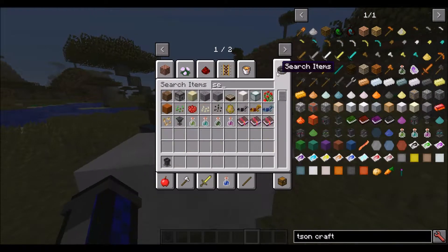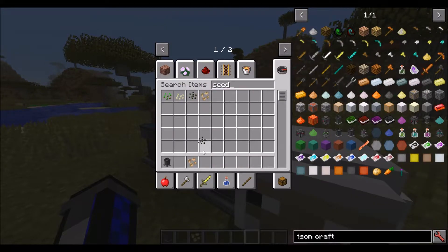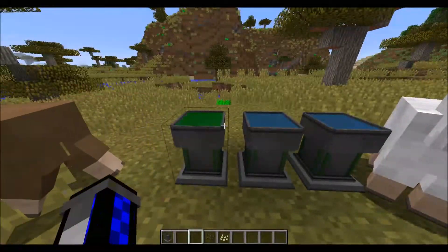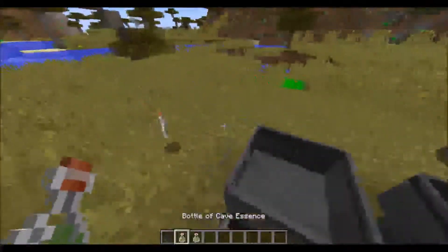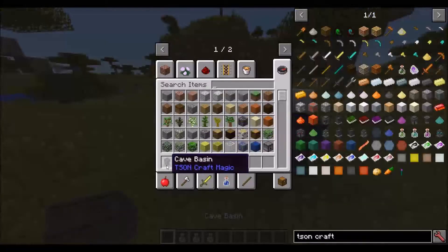Cave Cauldron - same as before - seeds. You can actually use any kind of seed here. If I use these kinds of seeds, it works fine. Use a bottle, let me pick this up again, use three bottles. So these are the cave basins, as they're now called.